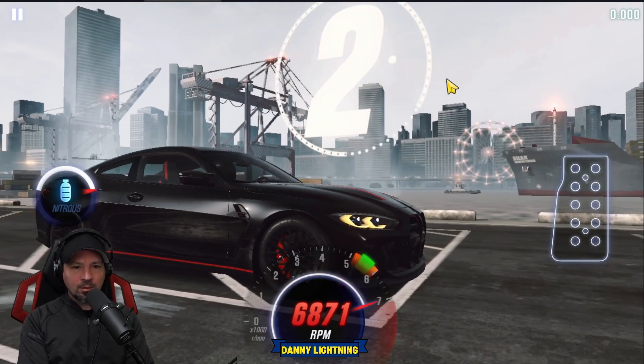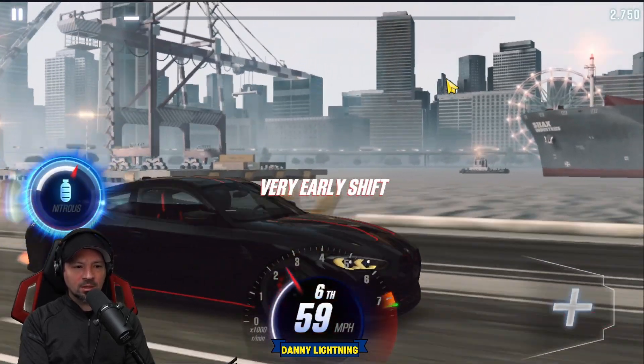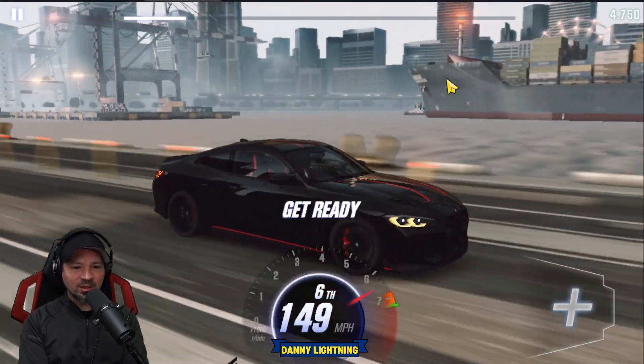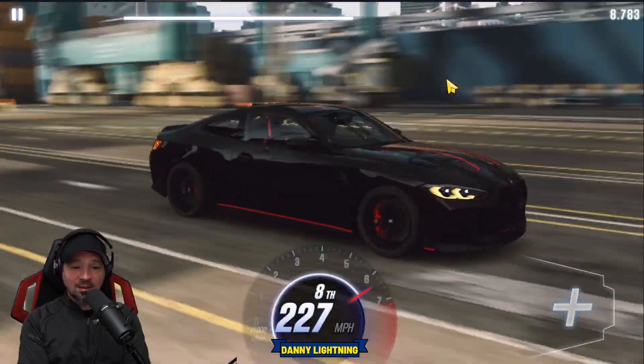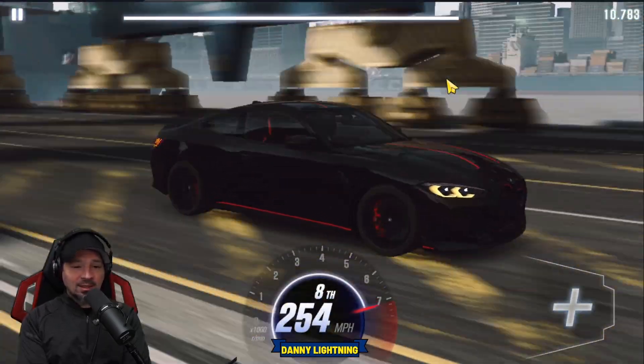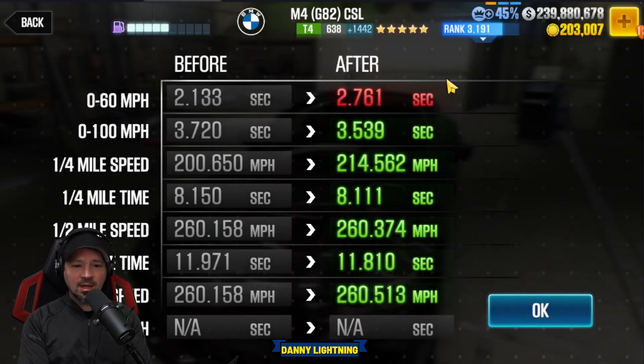3, 2, 1, go — 2nd, 3rd, 4th, 5th, 6th, nitrous. Oh my god, it's so weird. We got an 11.810, so it beat the dyno by a nice amount of time on stage 5.